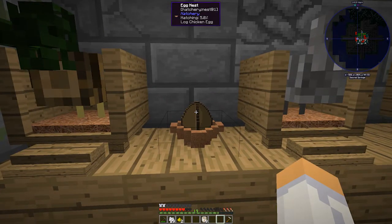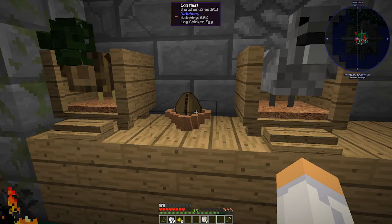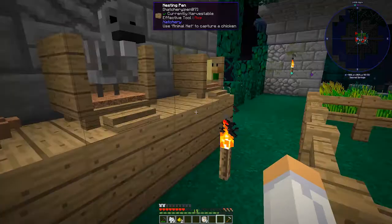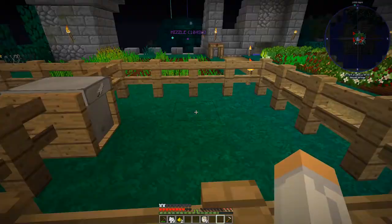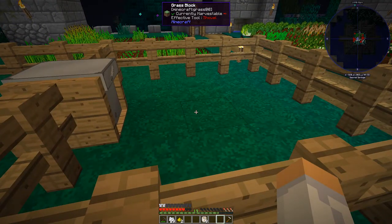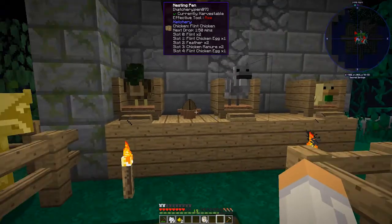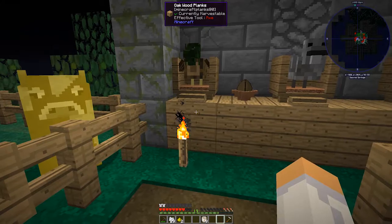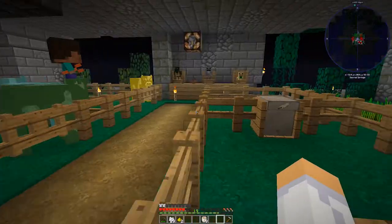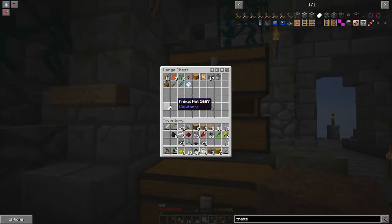It's at four percent — let's see what happens if I turn the lamp on. Five percent... it is going up a little bit quicker. Yeah, so the redstone lamp does speed up hatching. I think it'd be better to put the lamp above the nest so when the babies hatch they go over to the nursery side. Let me set up transfer pipes to pipe the output into a chest below.